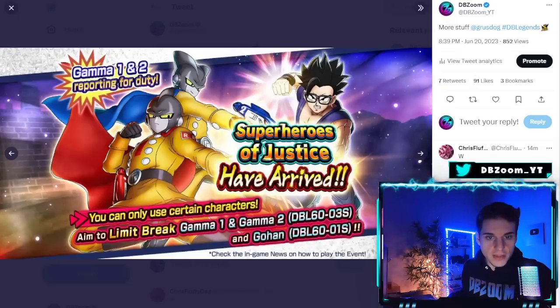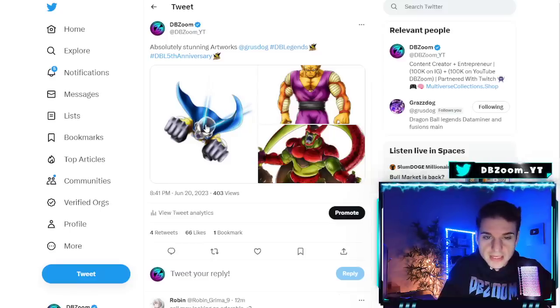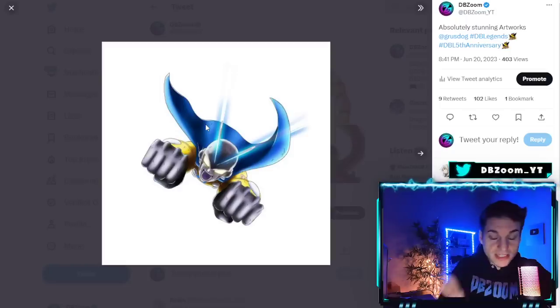There's a brand new event where you can only use certain characters — you probably need the new characters like Glasses Gohan and LF Gamma 1 and 2. We're also getting a brand new Extreme Battle which will give us 10% Legend Limited tickets. I'm not sure if we get crystals from it, but it will feature older Sparking LFs — maybe those from around the 3rd anniversary.